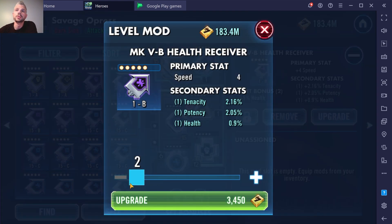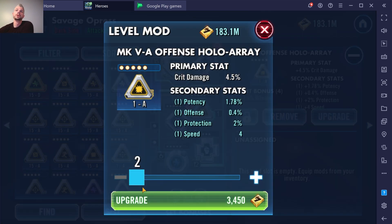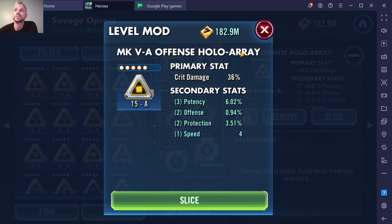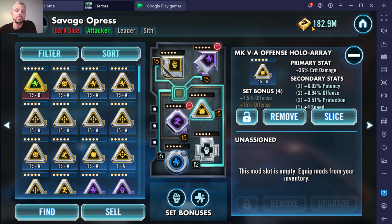Arrows are different because they're the only mod that will get speed as a primary stat, so you're always going to get your speed there when you upgrade them all the way. This one has speed four in the secondary. Worst, terrible luck — no speed at all. If you had this on a gear 12 character and wanted to slice it higher, you can get speed, but you can only get so many rolls. The best speed mods are coming out at 22, 23, 24 — you really want to get your speeds up in that range.